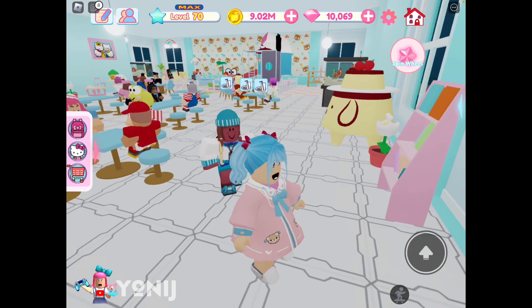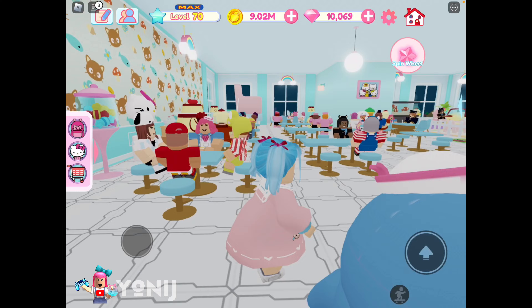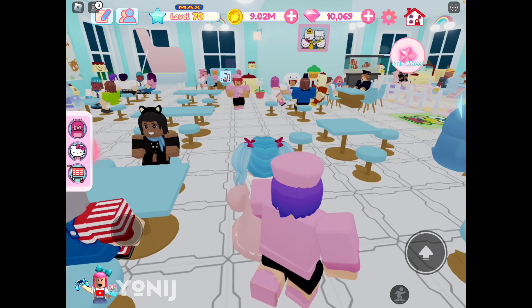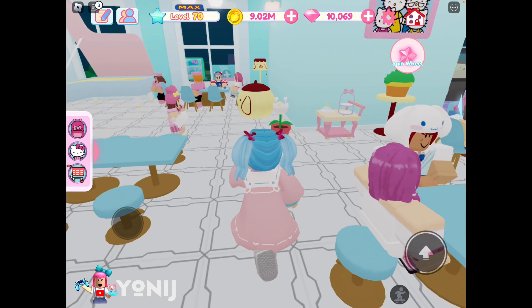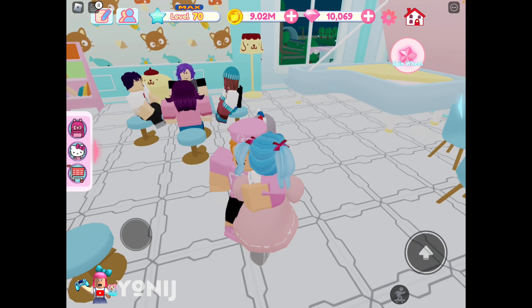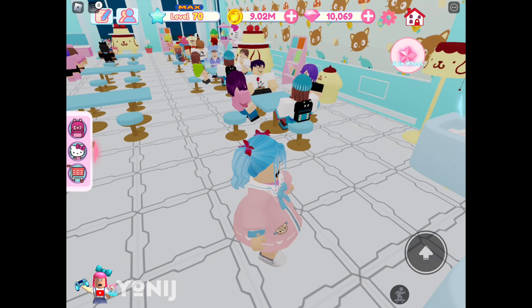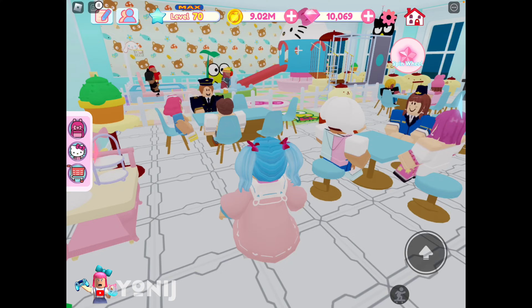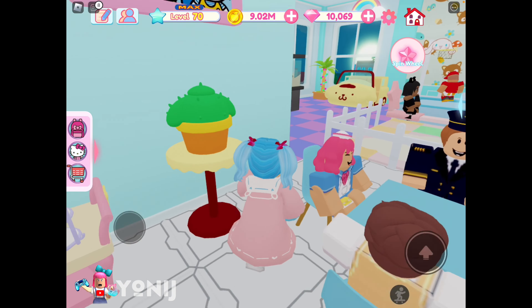Oh, this is a Choco Cat mixed with other stuff — I like the idea. You got Tuxedo Sam over there, blue items over here. I'm not a fan of this flooring; it looks a little dirty to me. I just don't like this color — I think I'd like it more as a mixture, but that's just me.